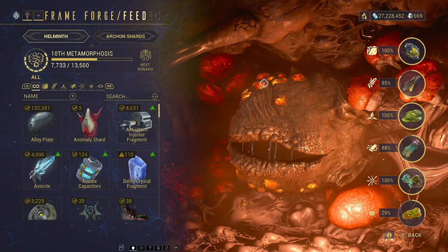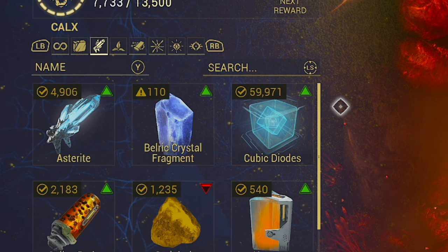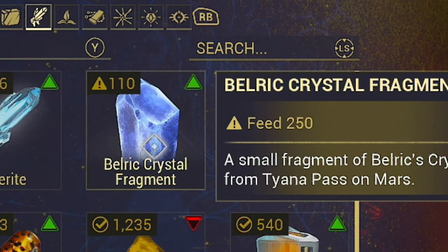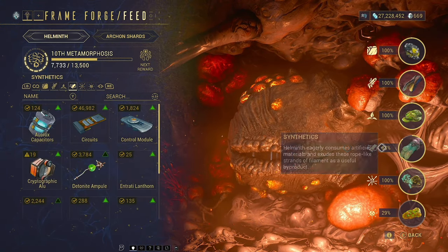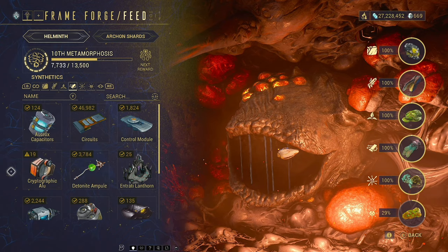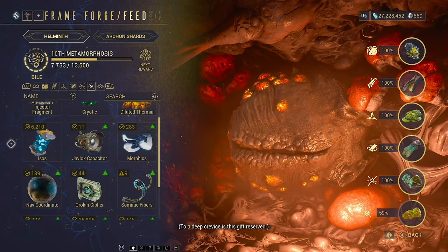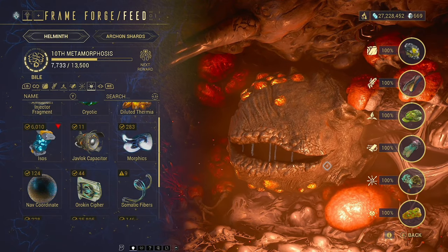We're going to come to these calcs — which I guess are supposed to be calcifiers or something — and we have different things that it wants to eat. Don't feed it stuff that A, it wants loads of and is hard to get, or B, you are planning to use for something else, like I need this to get Citrine. However, Gallospods — that's a pretty good one. This one needs some of these. Orican Cells — I'm not using too many of those, plus it's up to 100%. And then we've got Bile. I think I'm going to feed that some Isos. You see the green? That means it's going to get a bonus. As you feed it more of the same thing, it's going to give you less and less bonus to the amount it fills up.